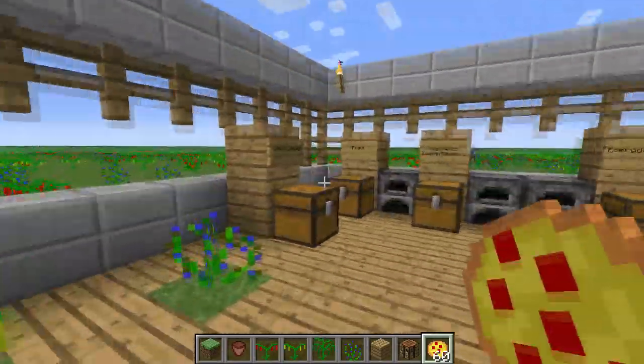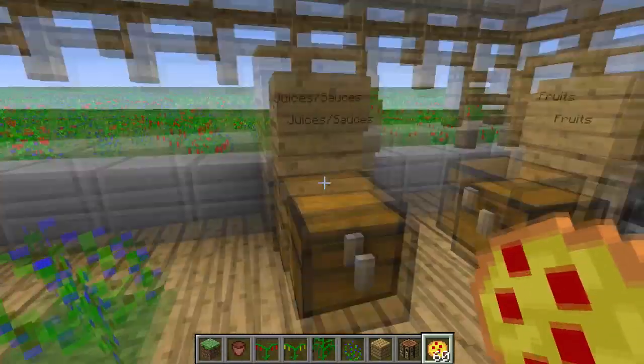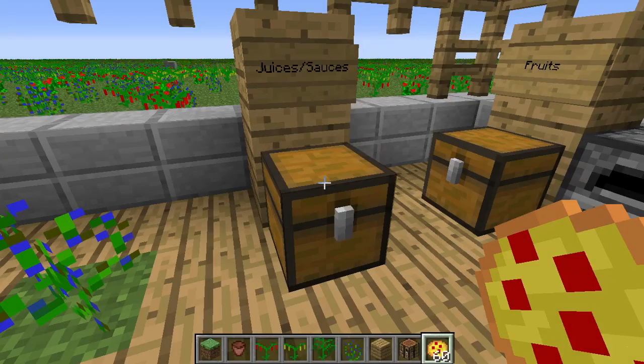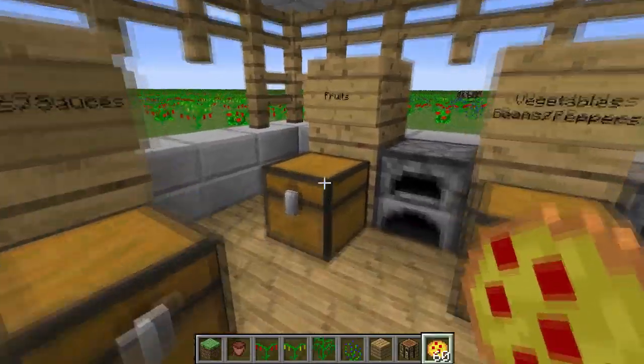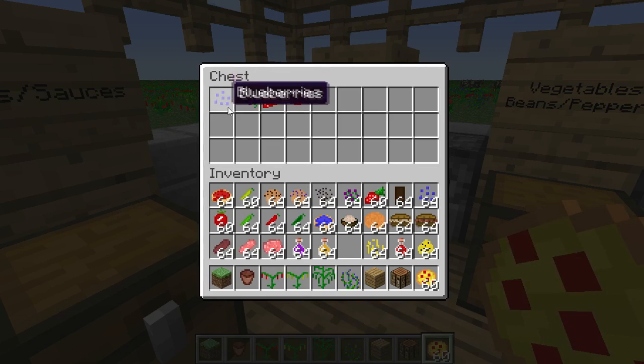Let's get straight into this mod. First of all we have the juices and sauces, which consists of tomato sauce, apple juice, and grape juice. You just drink them just like any potion in the game, or basically just like water.